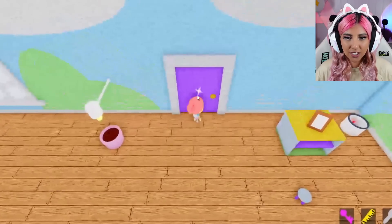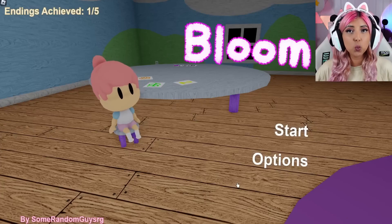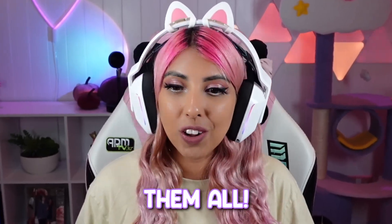Is the purple key for this door? I used it and just left. What does it mean? 'You did it... maybe?' — why isn't it 100% sure? Endings achieved: one out of five. The ending I just got, I walked out the door — but what are the other ones? Let's try and get them all.